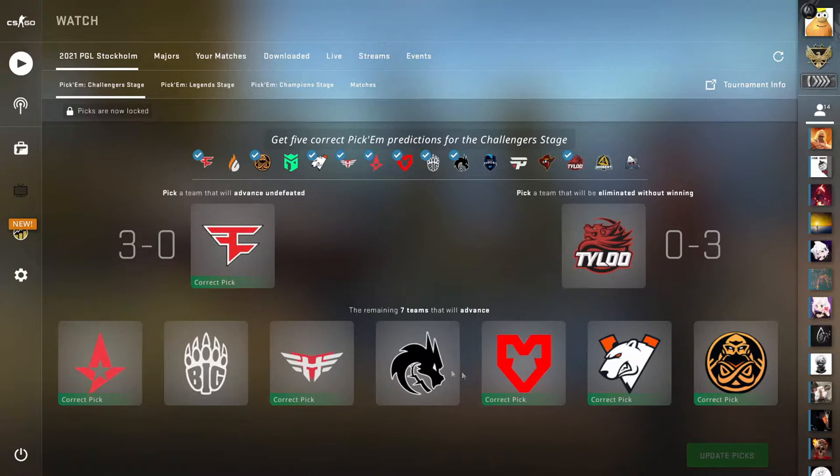The challenger stage was the one I had the most trouble with. I thought Big, Spirit, Maus, and Astralis were for sure, but they all barely made it. Entropic and Copenhagen Flames did really well out of nowhere. VP made it out pretty easily because of Jametime, and Ents did okay. FaZe was my 3-0 pick and they delivered — FaZe did go 3-0. I thought Tyloo would be the worst but they actually went 1-3, beating one of the weaker teams. I ended up with 6 out of 9 picks — not bad at all, and the FaZe 3-0 call made me really happy.